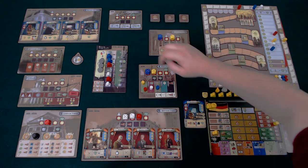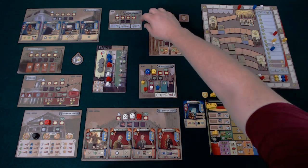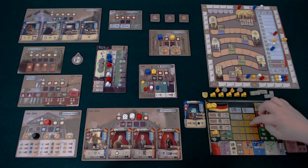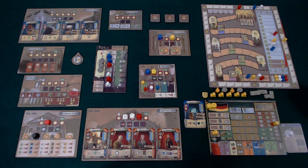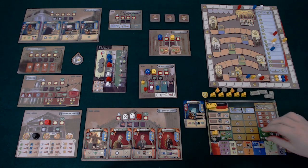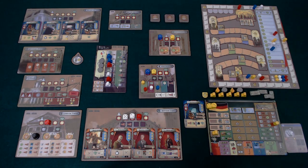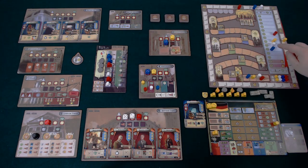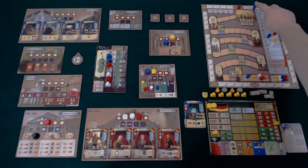In the British Museum, you take a research tile, which gives you a one-off bonus or some income in phase six. Each uncovered space in here costs you two points at the end of the game, and this is one of the two ways to cover those spaces. In the Bank of England, you gain access to shares, which boost your income and may also give you some points.